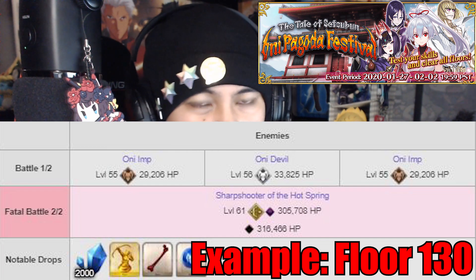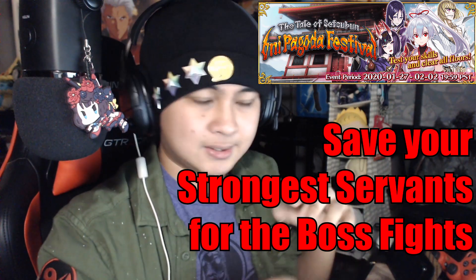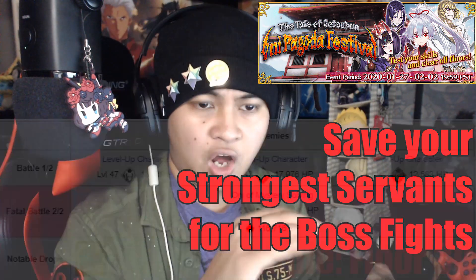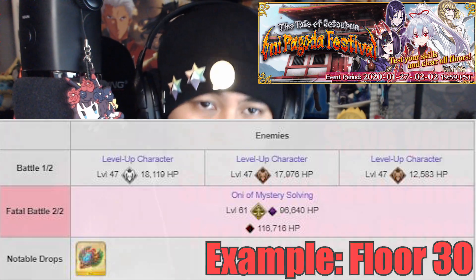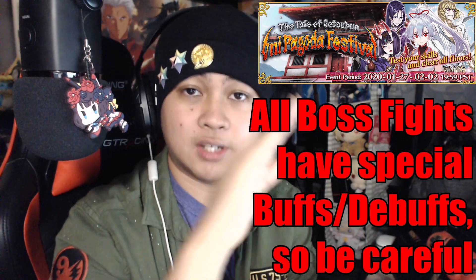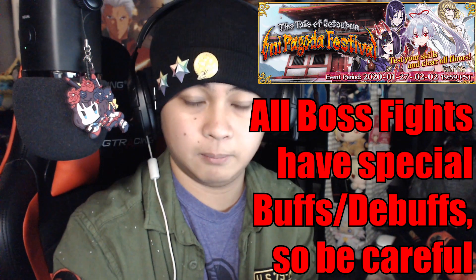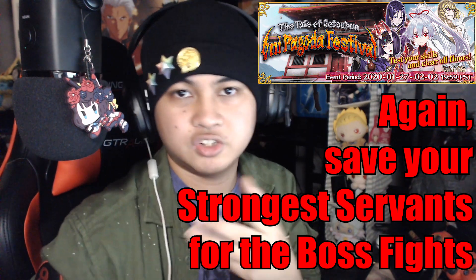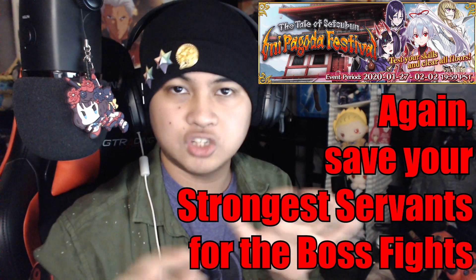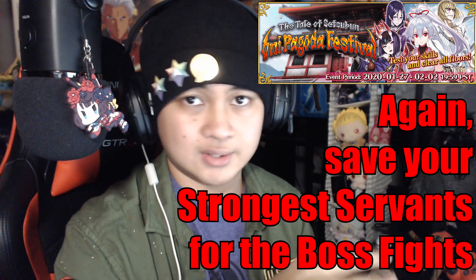Whether you need a full team really depends on who you have, who you have trained, and what craft essences you have. Looking at the earlier boss fights, especially the ones below floor 100, a lot of them can still be done relatively easily with just 1 fully trained servant. Regardless, only bring your top-tier OP servants — like your Merlins, your Cu Alters, your Heracles, your Gilgameshes — to these boss fights. There is no reason to bring them to the normal floor quests at all.